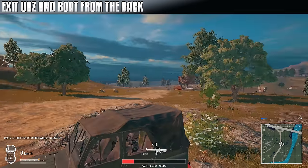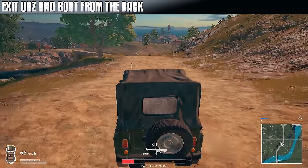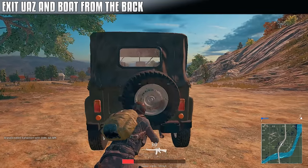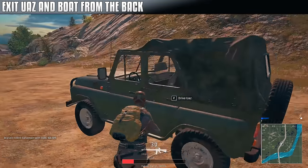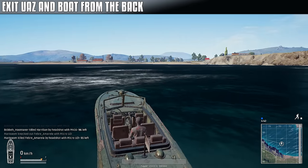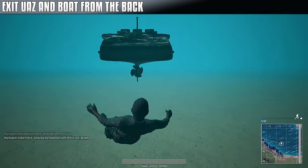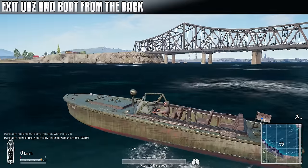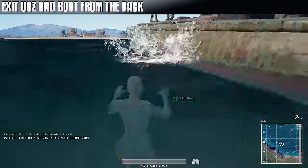You can exit the bus and boat with tactical play in mind. Switching to the 5th player seat will make you exit from the back. Keep this in mind when you're about to engage - it might just come in handy. Same with the boat: fifth seat, jump out in the back, just like that. It might just save your life at some point.